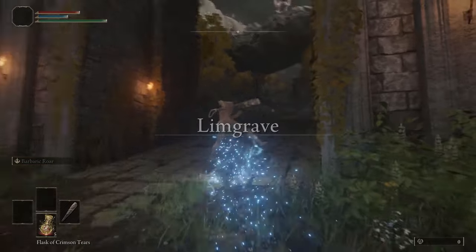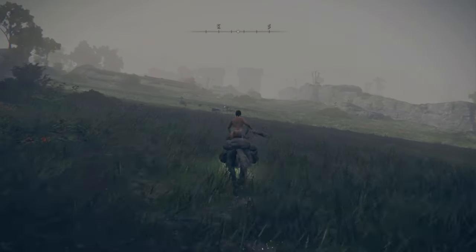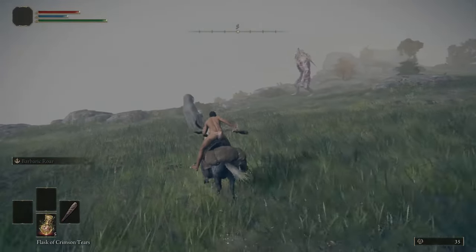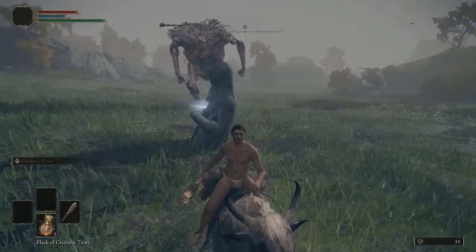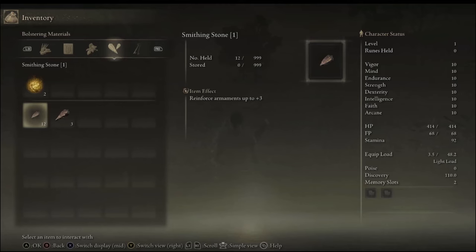Return to the gate front and ride to Stormhill shack. From here head southeast-ish and you will find a group of chairs for our next few smithing stones. Make your way over to the giants and have one break this statue here. Inside will be the remaining plus one smithing stones we need and another plus two smithing stone. At this point we should have all 12 of our plus ones and three plus twos.